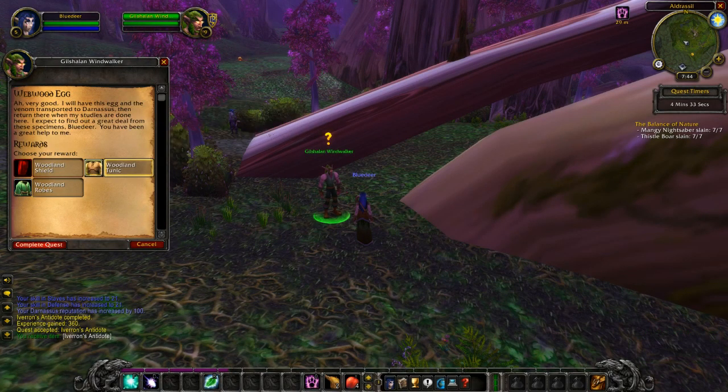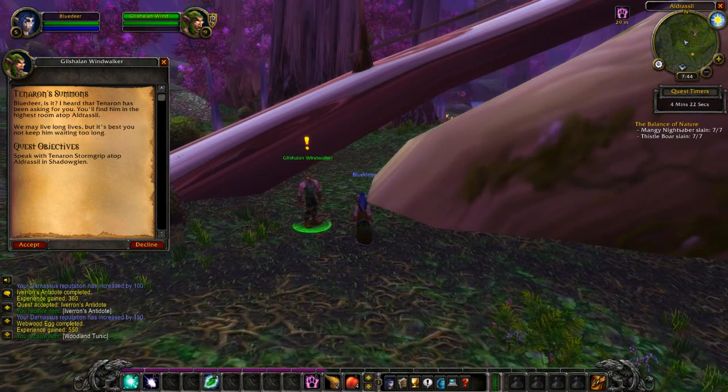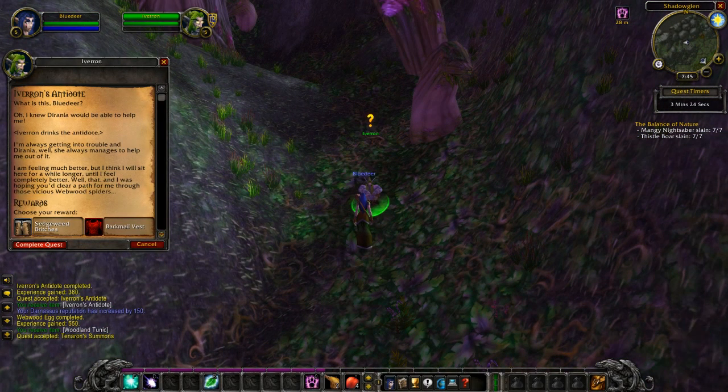We'll take that, thank you very much. Another NPC says: 'Blue Deer, I heard that Tanaren has been asking for you - you'll find him in the highest room atop Aldress Hill. We may live long lives but it's best you not keep him waiting too long.' I'll see him when I come back - I just need to deliver an antidote right now. Here he is - here is your antidote my friend. Quest complete! He's feeling much better but will sit for a while longer.